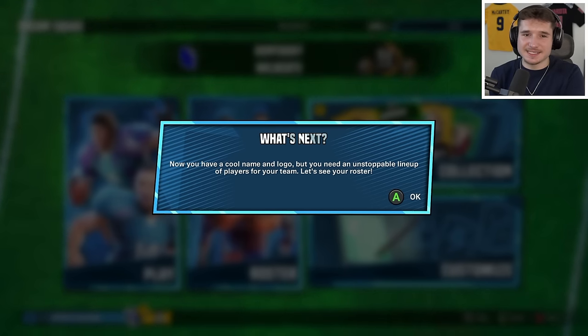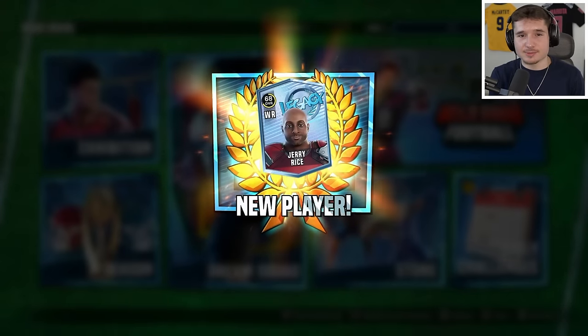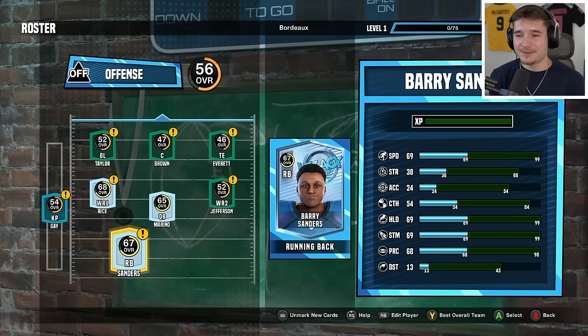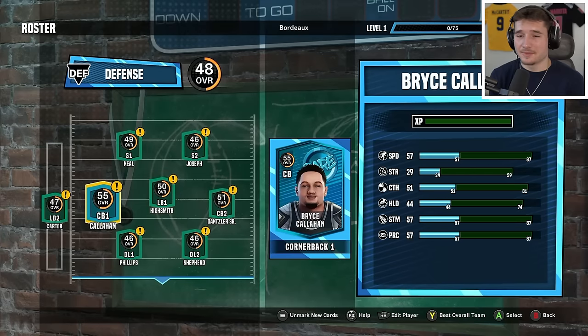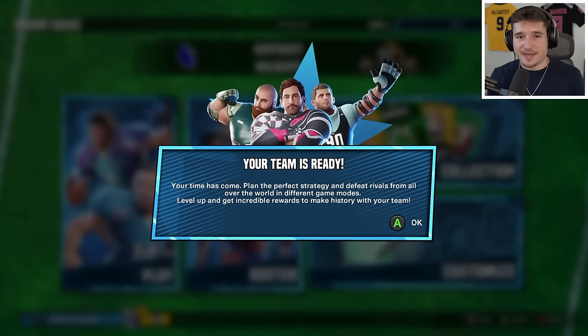Now that I've customized our team, we get to see our roster. It's a good time to mention that since I got the Ultimate Edition, I was blessed with four players when I first loaded everything up. That means on offense we have Dan Marino, Jerry Rice, and Barry Sanders, but I know Romeo Dobbs is faster than Van Jefferson so I'm going to sub him in. As for our defense, it's a 48 overall with our best player being Bryce Callahan, and the game says our team is ready to go into a matchup.